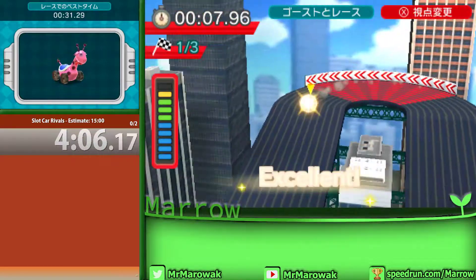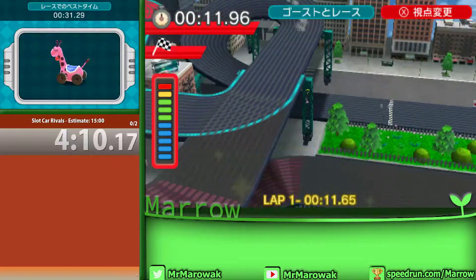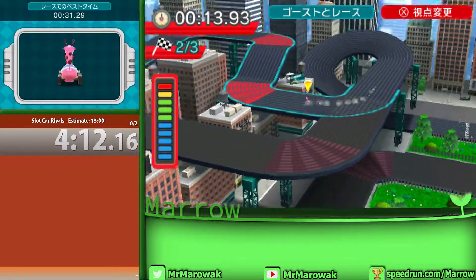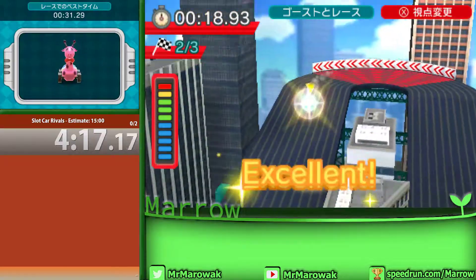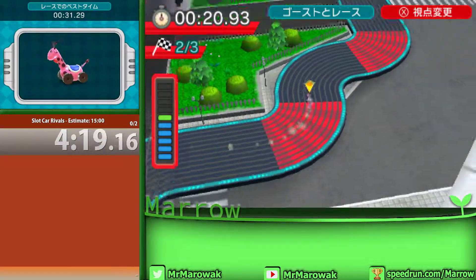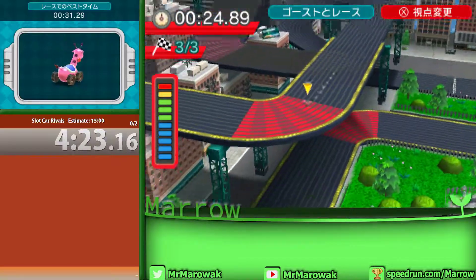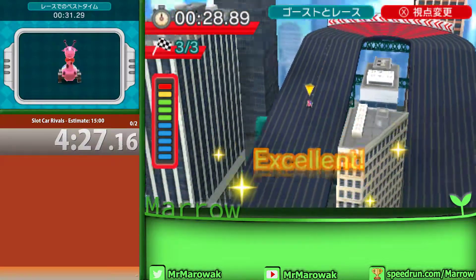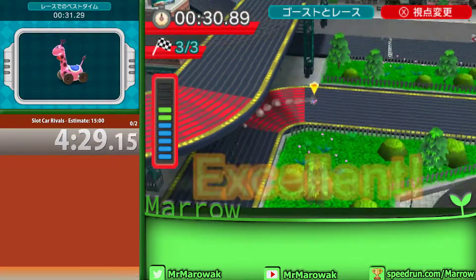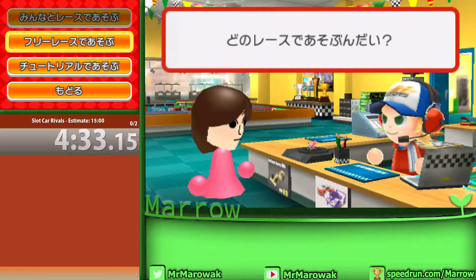I can just drive right over — don't have to worry about crashing again. It's pretty forgiving, at least when you have this type of booster. Something about this course and its EX version is that the layout will switch every lap — it's a little different every time, something you've got to really keep your eye on.